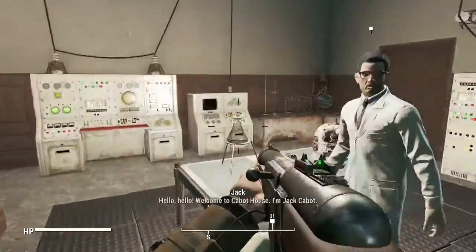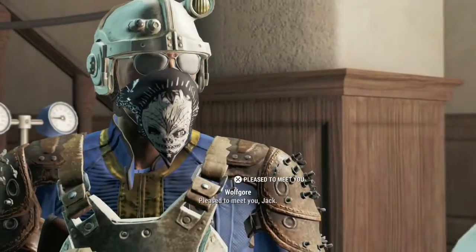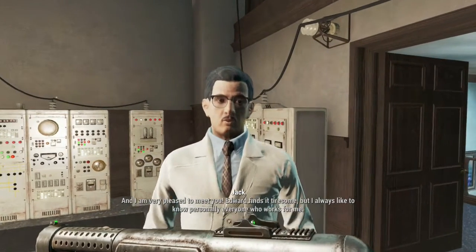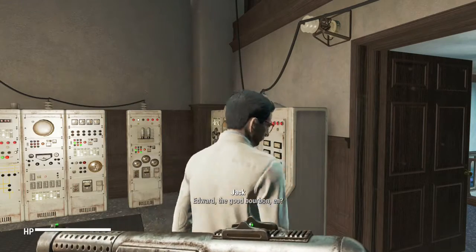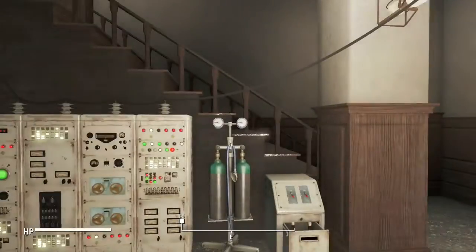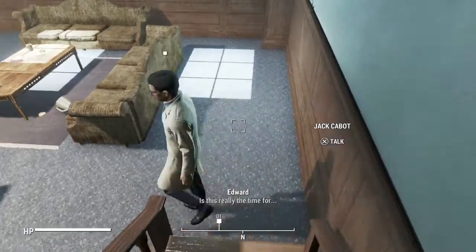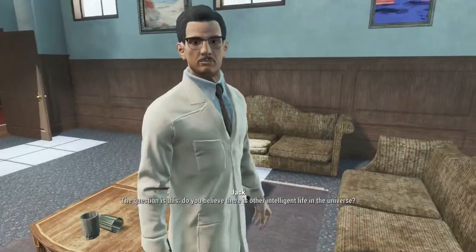Hello Jack, nice to meet you. I like you already — so much so that I'm even gonna put my weapon away and refrain from stealing from you. Jack asks: 'I have a question I like to ask all my new employees.' Edward interjects but Jack cuts him off — 'Don't interrupt, Edward.' The question: 'Do you believe there is other intelligent life in the universe?' That's his name — Edward.